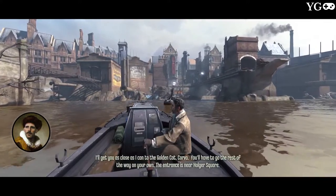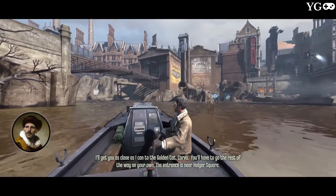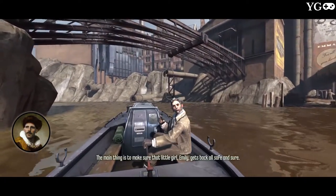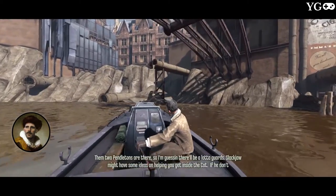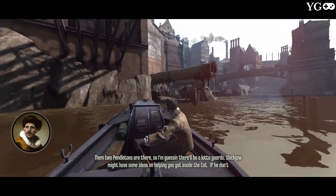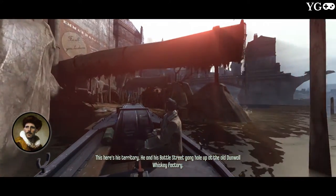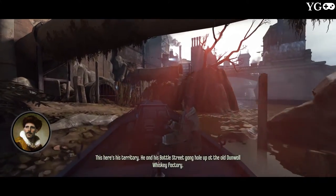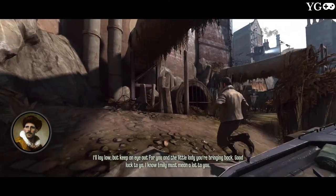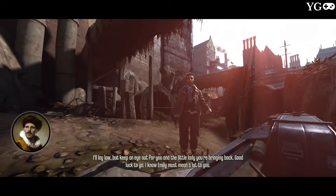Samuel speaks: 'I'll get you as close as I can to the Golden Cat, Corvo — you'll have to go the rest of the way on your own. The entrance is near Holder Square. The main thing is to make sure that little girl Emily gets back safe. Those two Pendletons are there, so I'm guessing there'll be a lot of guards. Slackjaw might have some ideas on helping you get inside the cat, if he don't kill you. This here's his territory — he and his Bottle Street Gang hole up at the old Dunwall whiskey factory. They sell the elixir that folks use to fight off the plague. I'll lay low but keep an eye out for you and the little lady. Good luck to you. I know Emily must mean a lot to you.'